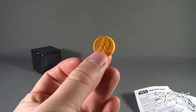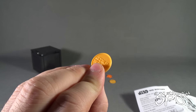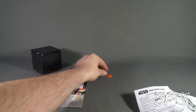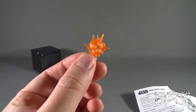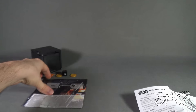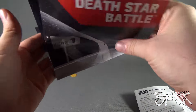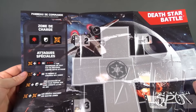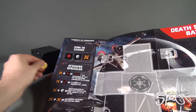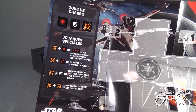You've also got some charge tokens — not one but two — and both of them have Star Wars on the front and on the back as well. You've also got a hit score marker. The mat itself is exactly like the smaller ones, just a lot bigger. You can see how it works — you've got your charge zone at the top, and it shows the legend of how the attacks work.